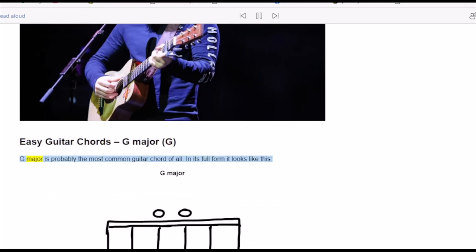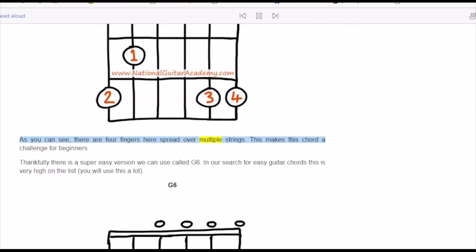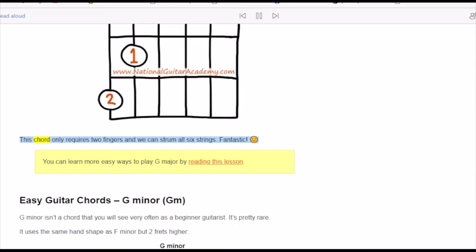G major is probably the most common guitar chord of all. In its full form, there are four fingers spread over multiple strings, which makes this chord a challenge for beginners. Thankfully there is a super easy version we can use called G6. In our search for easy guitar chords, this is very high on the list — you will use this a lot. This chord only requires two fingers and we can strum all six strings.